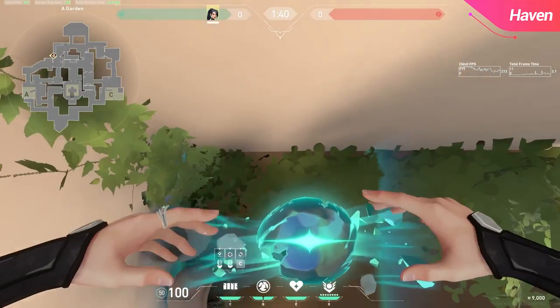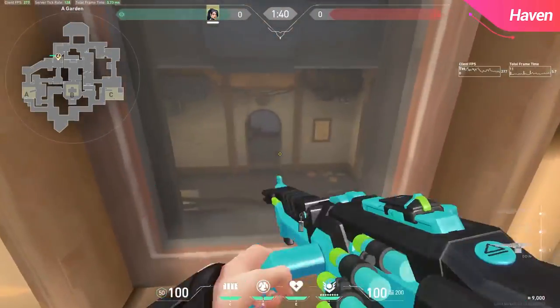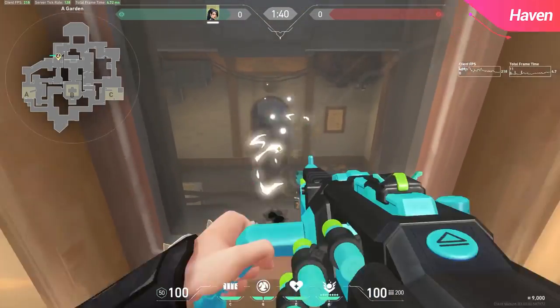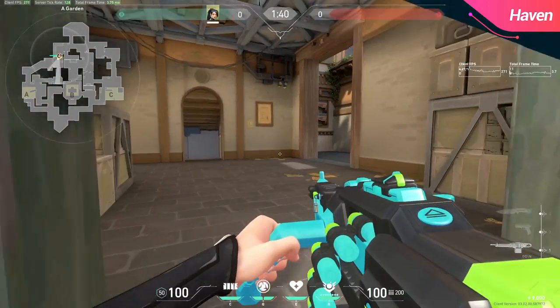For offense there's also a wall you can use outside of A short to see through the short window. To place this one you need to walk jump off the garden area on the side and it should extend far enough for you to see. This also leaves room for your team to go through short below, so you're not blocking your team off of A either.